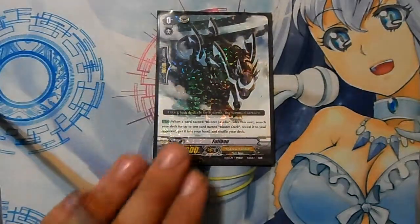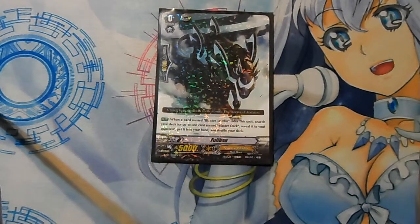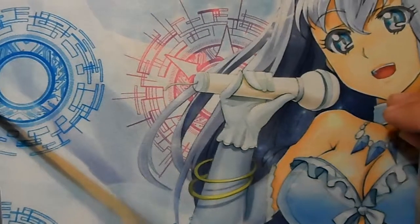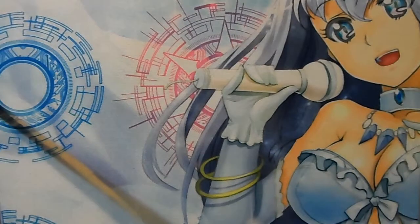The first card we got is Full Bow. When Blaster Javelin rides on him, you can search your deck for one copy of Blaster Dark from your deck to your hand. That's pretty much all you do on his part, and then you can shuffle your deck. It's a very good ordeal — very easy to deal with.